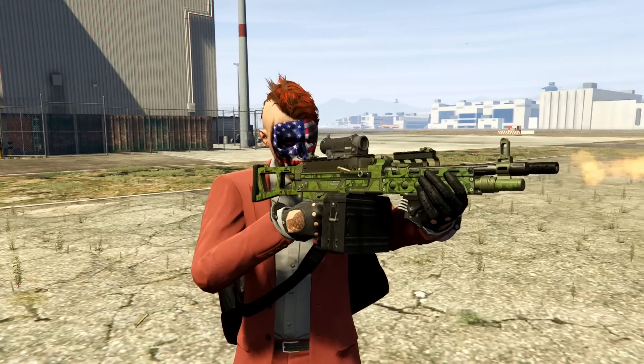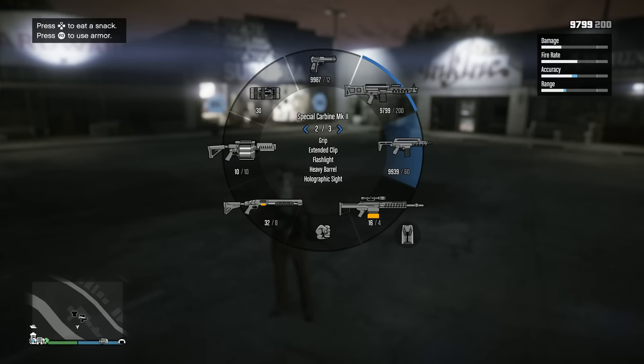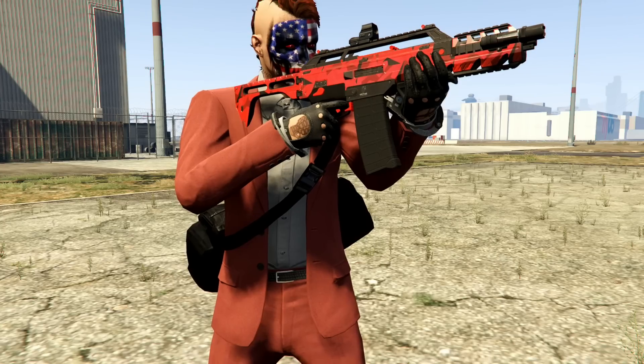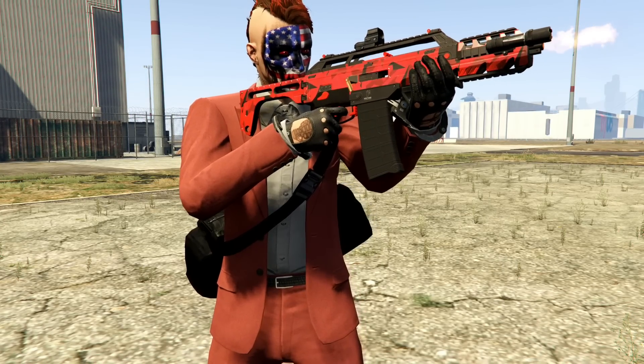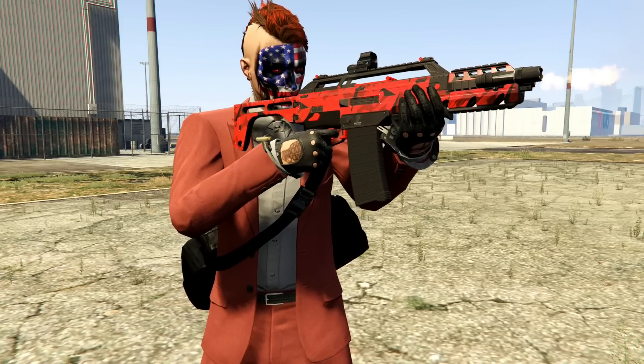Now, next up we've got the ARs — the carbines, your assault rifles. I use a combination of three different assault rifles in my weapon wheel loadout, and the main difference is the type of ammo. These carbines are very similar together, very swappable, and you can kind of mix and match. First, we've got the Special Carbine Mark II. I've got the grip, extended clip, flashlight, heavy barrel, and the holographic sight. This is the one that I use with standard ammo. As a matter of fact, today I swapped this one out for another one of my carbines for the standard ammo. You can swap these out — I know a lot of people use different carbines for different things.